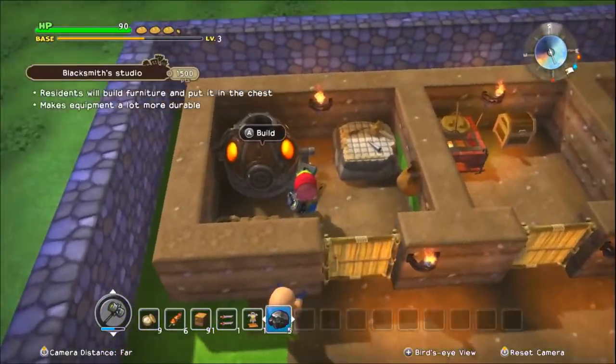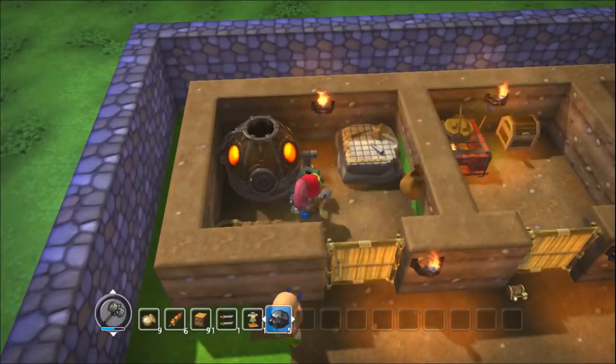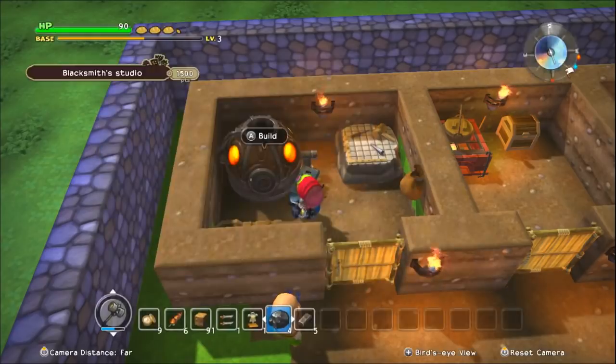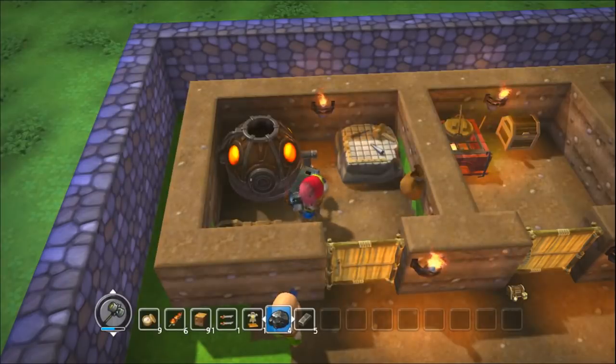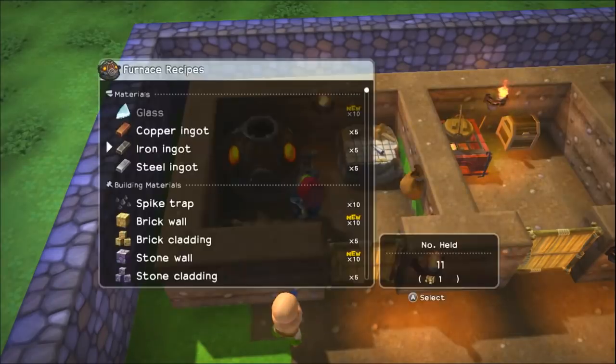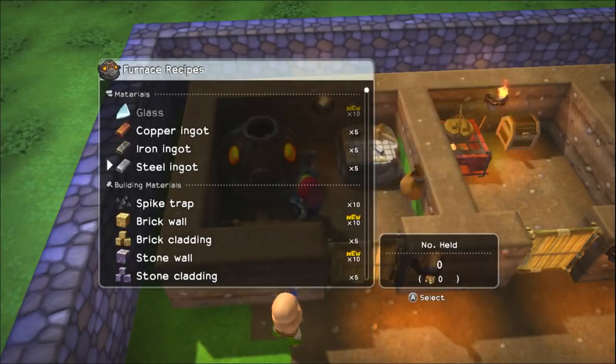Making some steel. Still not enough — need more iron. Okay, so what's the efficiency of this? It takes eight iron and three coal to make five steel, so we're overall losing iron in order to make the equivalent steel.